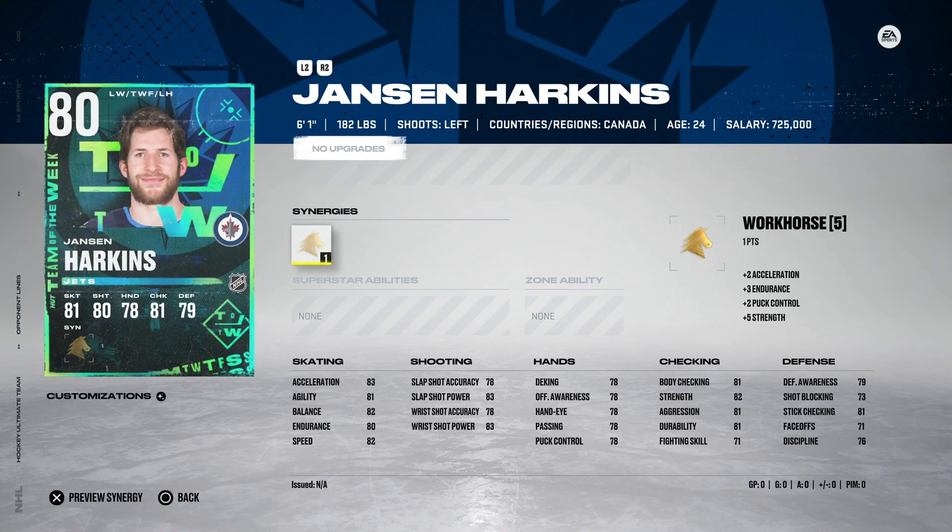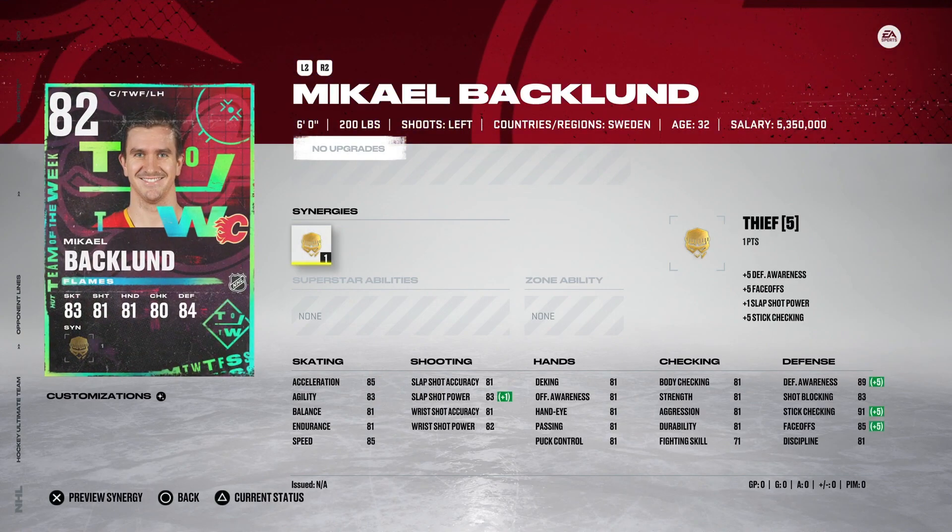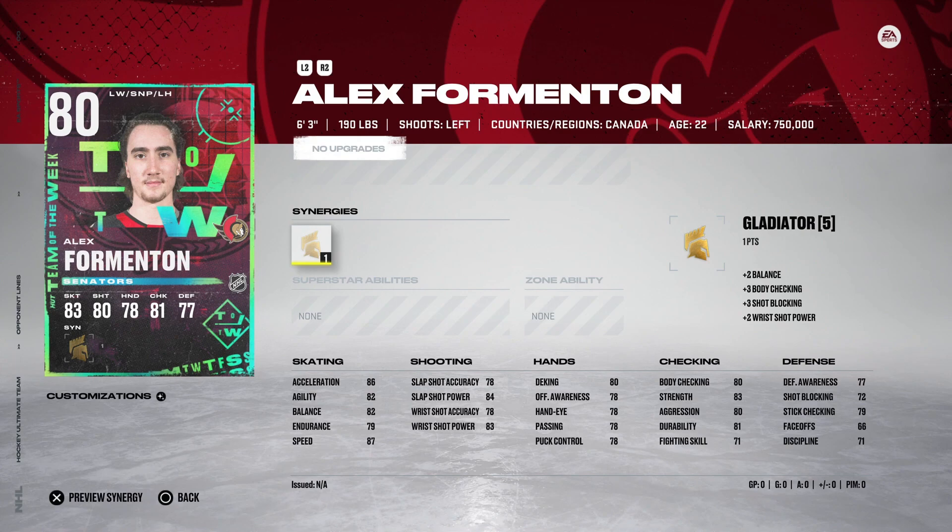Eddie Jansen-Arkins with Workhorse — if you get Workhorse activated, he's not terrible with acceleration up at 85. But as a winger card, if you have shooting accuracy in the 70s, I'm not putting him in my lineup. Hard pass on Jansen-Arkins. Michael Backlund with Thief — I actually used this card and liked his defensive abilities with Thief activated: faceoffs at 85, stick checking 91, defensive awareness at 89, and speed at 85 with 85 acceleration. This is a sneaky low 80s overall card you could get away with using early on. Alex Formington — a nice card if you can get him cheap, with 87 speed and 86 acceleration. Speed is the most important thing in the game no matter what.